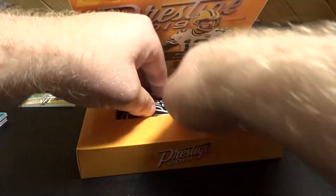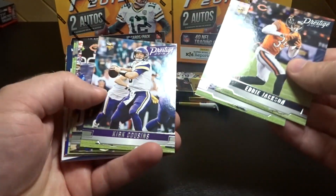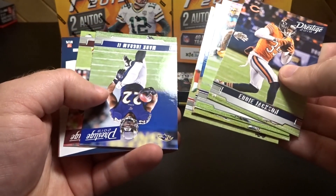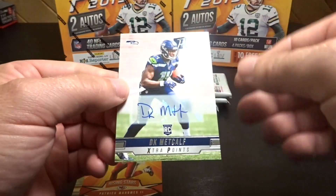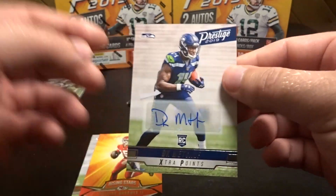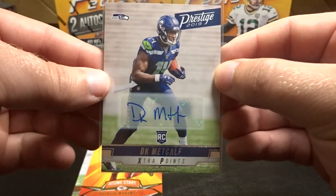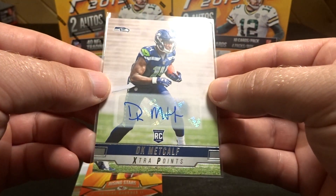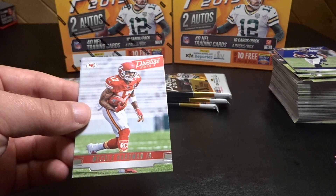All right, into this $40 box — it's claiming we get two autos per box, so I'm hoping there's something good. This is pretty sick — DK Metcalf autographed rookie extra points! That's a nice autograph to get out of a retail box, super pumped about that. It's not numbered, but regardless that's pretty nice. Finishing it up we have Pat Mahomes rising stars and a Mecole Hardman Jr. rookie.